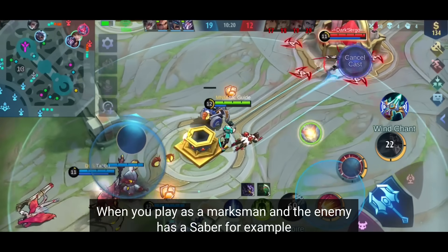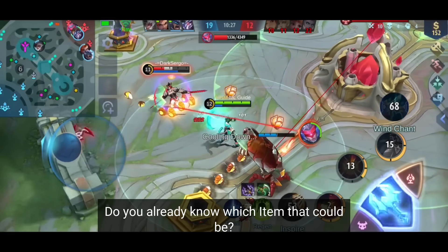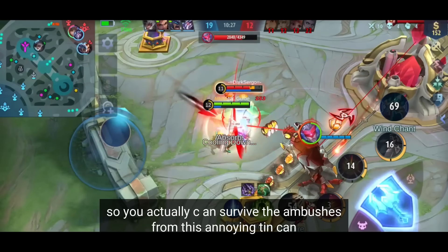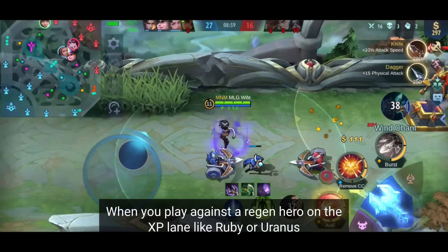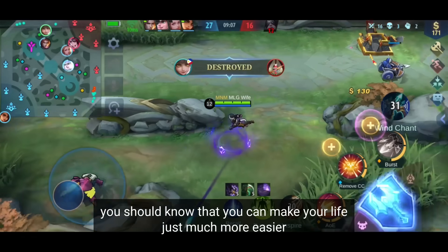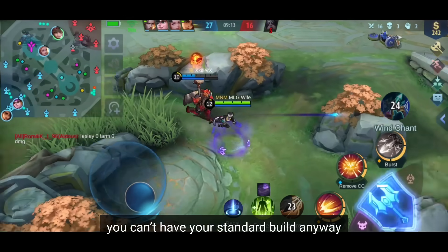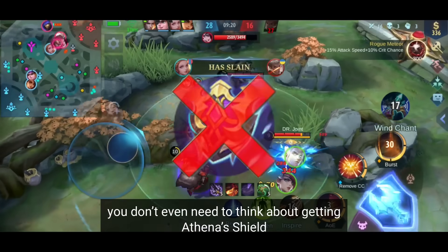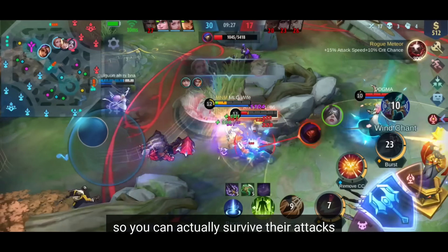When you play as a marksman and the enemy has a Saber, you need to know what item counters him. It's Wind of Nature — with its active skill, you become immune to all physical attacks for two seconds, letting you survive his ambushes. When playing against a regen hero on the XP lane like Ruby or Uranus, buy an anti-heal item like Dominance Ice. As a tank, you can never have a standard build. If there are no magic damage heroes, skip Athena's Shield. If there are three magic damage heroes, buy Tough Boots and Athena's Shield or Radiant Armor first. Later, build counter items depending on which enemy is the best player.